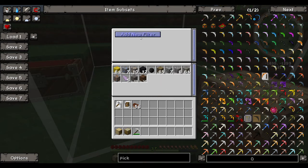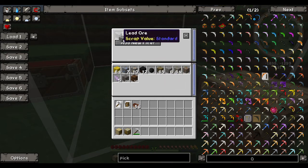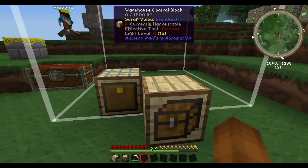You can also add filters to your storage units. So let's say I only want lead ore in this unit — from now on if I put stuff in here it will not go into this unit unless it's lead ore.